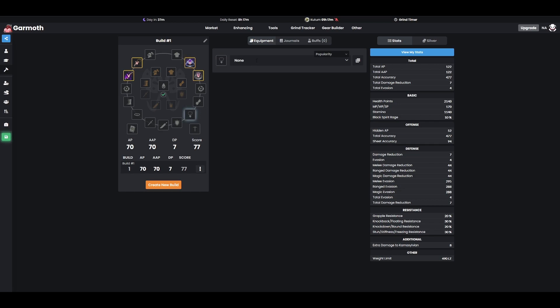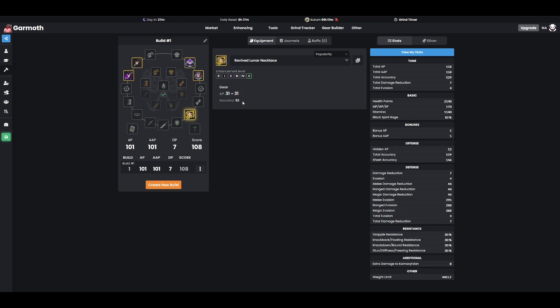In terms of your necklace, I would say there are three primary categories: the accuracy option, the evasion option, and the AP option. The accuracy option is going to be the Lunar Necklace. This thing gives a boatload of accuracy — 52 accuracy along with 31 AP. This is an extremely strong accuracy accessory. It's going to be the main one I eventually run on my Succnova, but it's a very expensive necklace because of how much accuracy it offers. This is going to be your accuracy accessory of choice for the necklace slot.